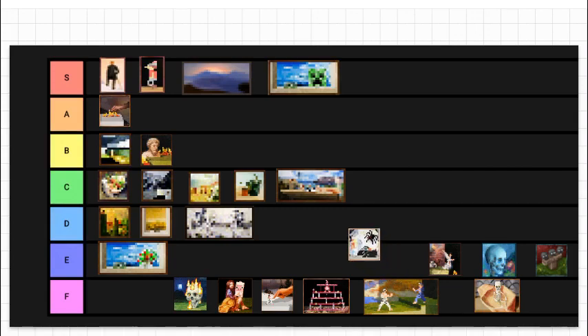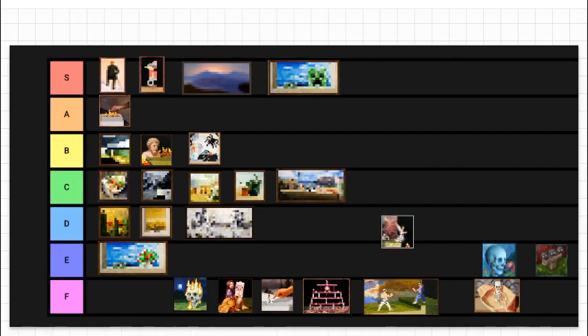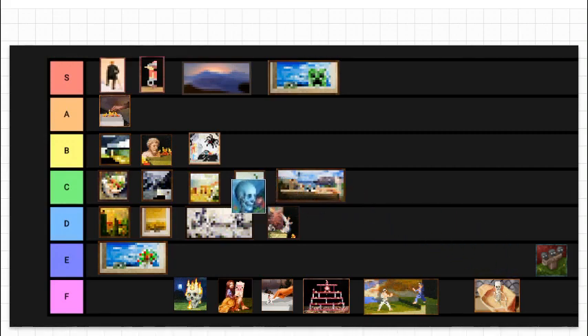Then we have Stage. This one's pretty cool, I like it. I'll put it at B tier — it has a very spooky vibe. Like if you're making a haunted house in Minecraft or something like that, you put it in there. Then we have Void, which is kind of a weird one — it has like an angel and I don't know how I feel about that, so I'm putting it at D. Then we have Skull and Roses — pretty solid painting. I'm going to put it at B.